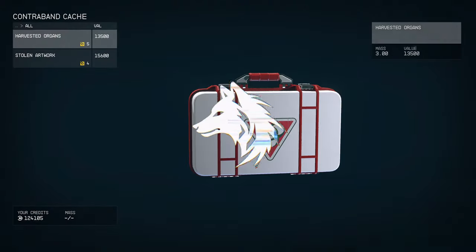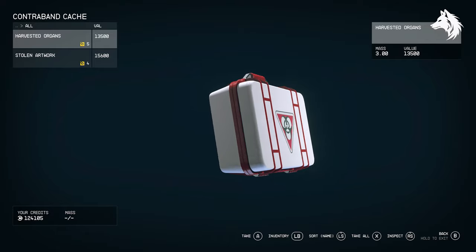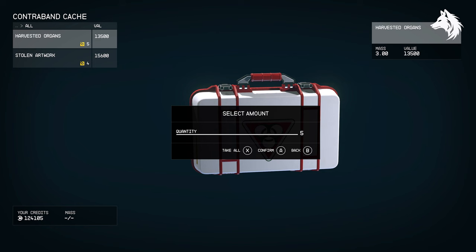Hi guys, Luna here back with more unique weapon guides in Starfield. Today we have five of the weapons that can be bought from the vendors in the Crimson Fleet, including the awesome named Pirate Legend Rifle.